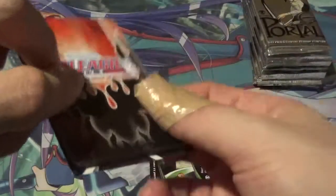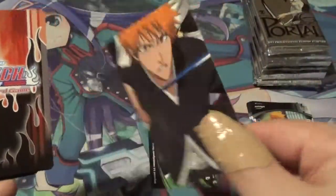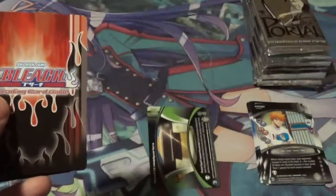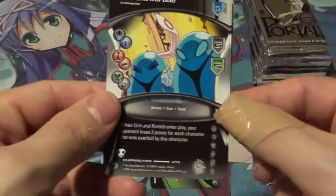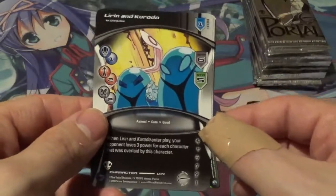There are quite a few subset cards that I'm still missing, so a lot of subset cards would be really cool to pull as well. This subset is quite large compared to the rest of them. We probably have some sort of holo card. Ooh! Liren and Kurado — that is a new one. I knew I was missing that one, very cool.